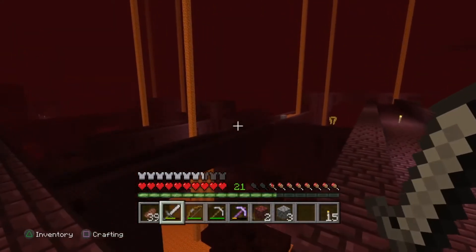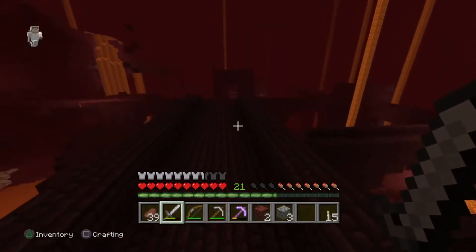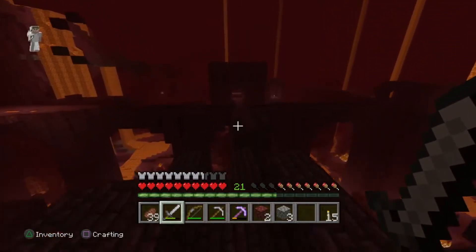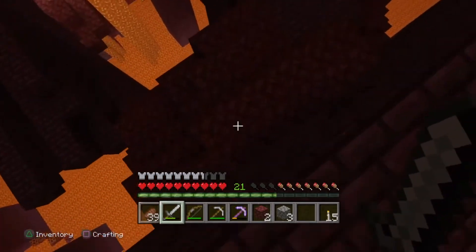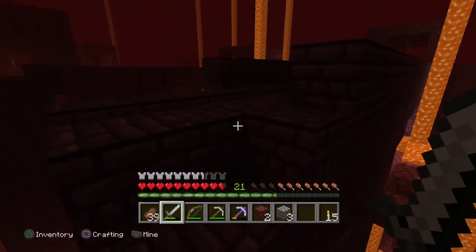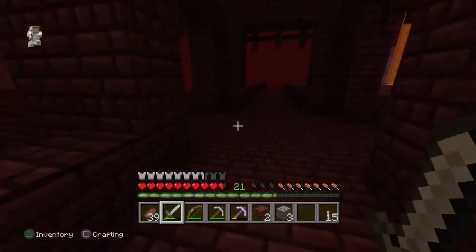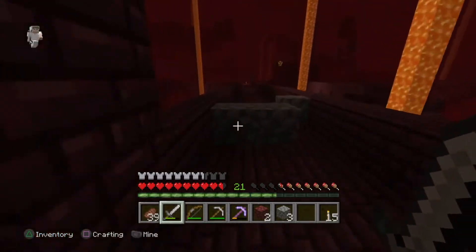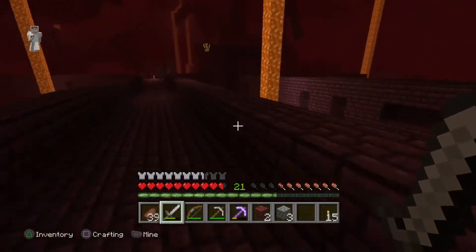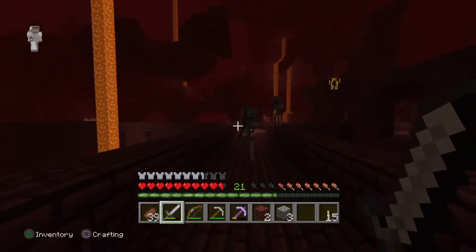Let's see which way — I might go this way. I'm just gonna do some adventurous jumps to get back. We can go this way — yes, I know where I'm going now! Oh yeah, I blocked this off because in the last episode this is where I was getting attacked by blazes and ghasts and kept dying.